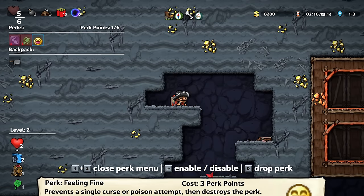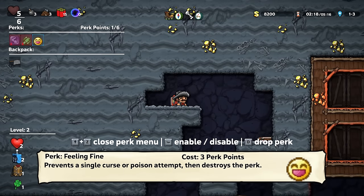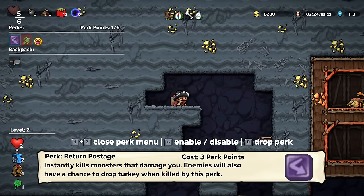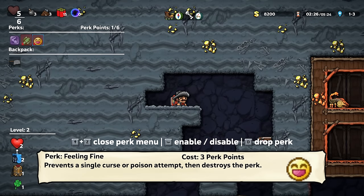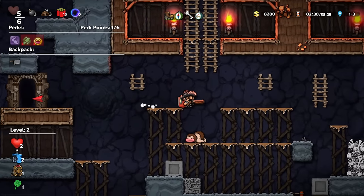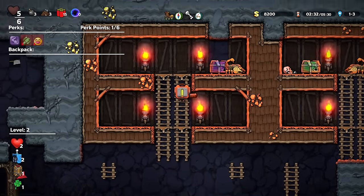What the hell are you? Feeling Fine — prevents a single curse or poison attempt, then destroys the perk. Well, you can go away. Return Postage, and much, much more useful. One time save of my sanity.